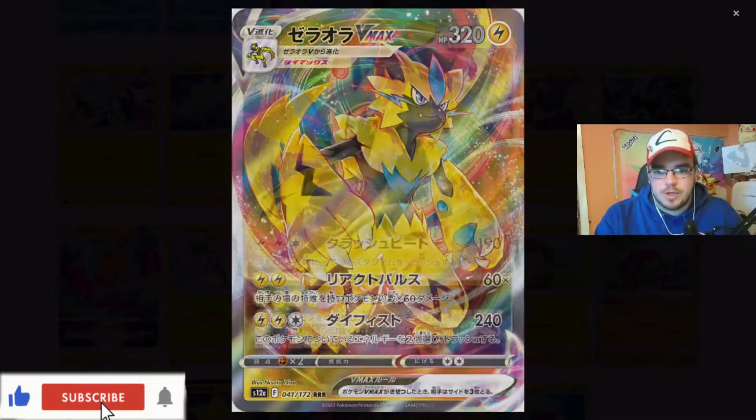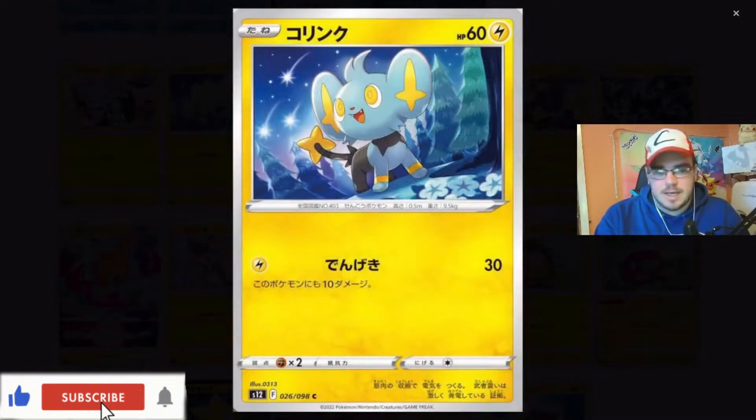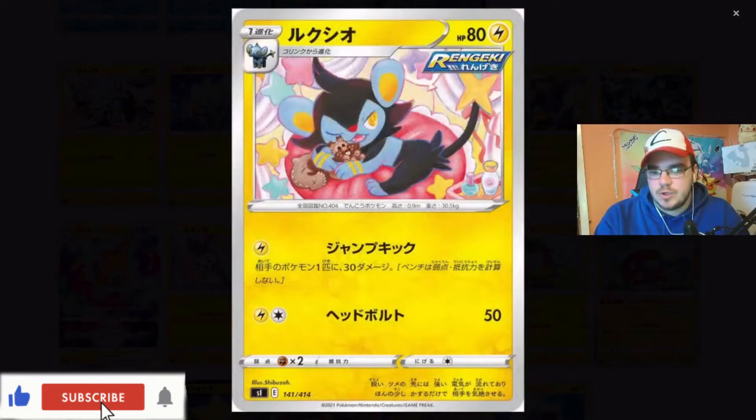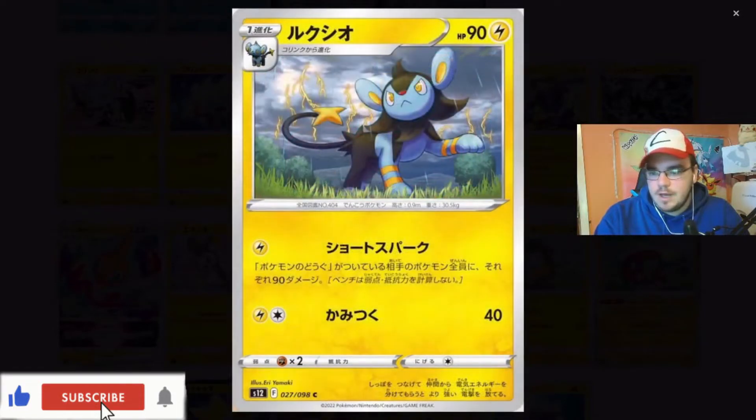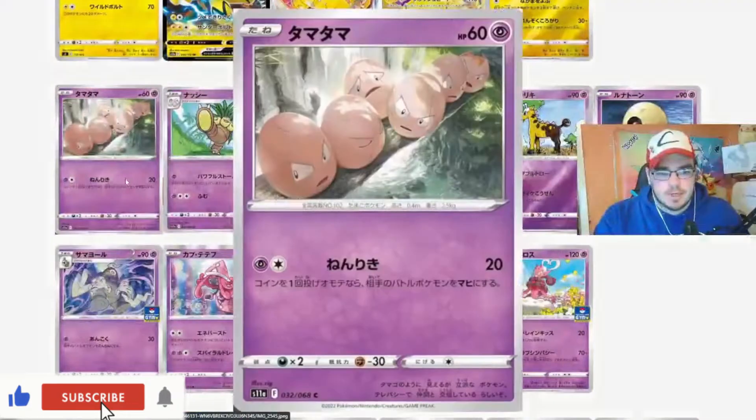I'm really looking forward to opening up Crown Zenith when it launches. I think it is mid-January - it is due to launch around about the 20th, I do believe. I could be wrong, correct me if I'm wrong. But these cards are just absolutely sublime. Here we go into the psychics.